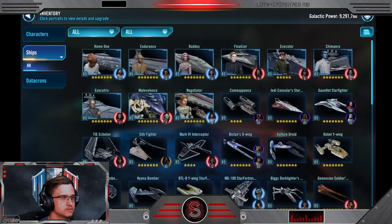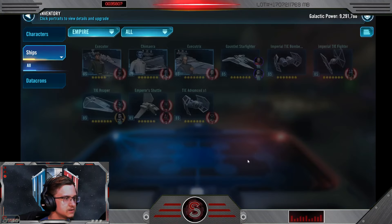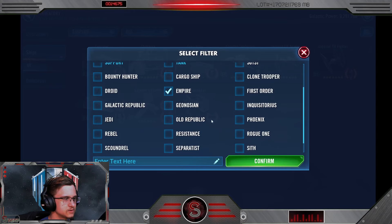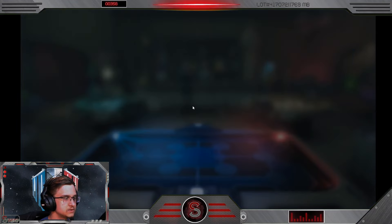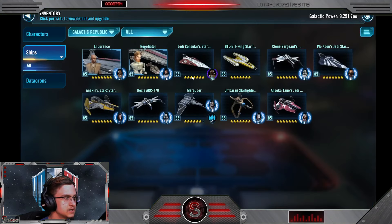Let's check out his ships. Five-star Executor. Finalizer. Raddus. We've got Comeuppance but not five-star, so he doesn't have the good reinforcement yet. Chimera. A Negotiator. Let's check for key ships — Empire. We do not have Iden's ship. So that's not gonna do a ton for you. Let's look at our Galactic Republic fleet. We do have Marauder only at six-star, but we do have Relic 6 on these guys and maxed out abilities, so that's a good fleet to have. Plo Koon is Relic and his Starfighter is seven-star, so this will be your main fleet. Let's look at Separatists — got everything, Relics maxed out. Good fleet.